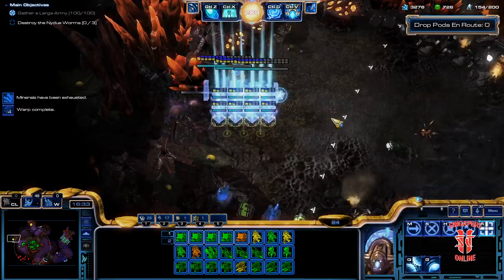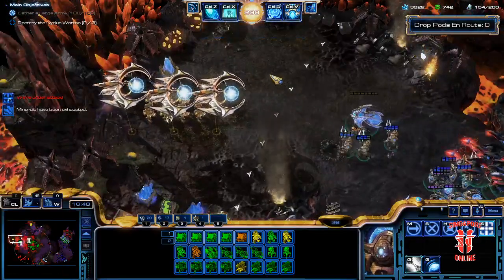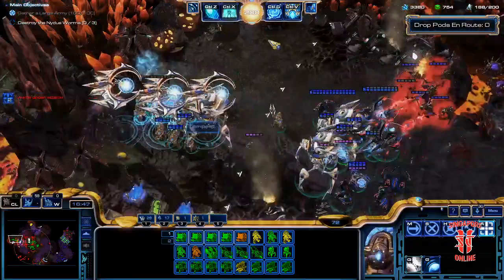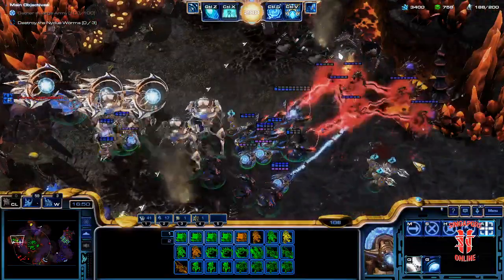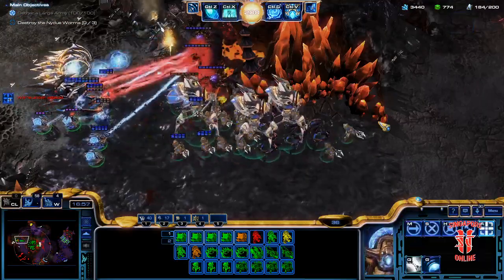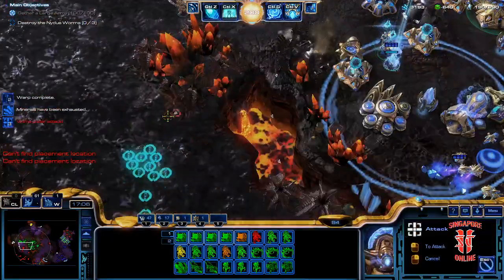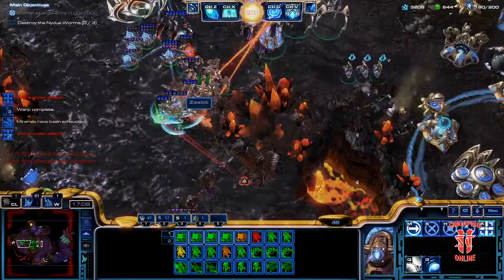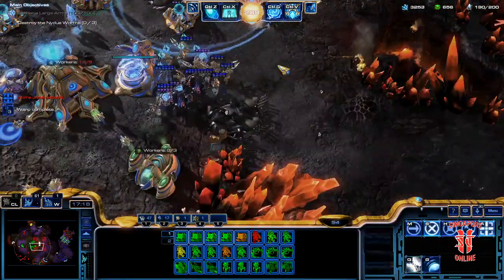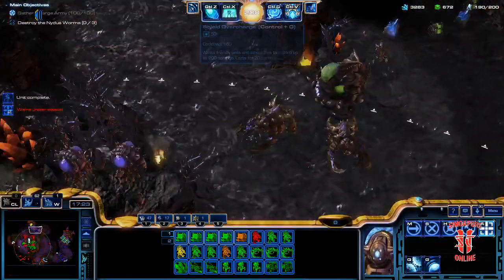Change of plans — push north. Nope, let's pick up these guys. The Warp Prism is more for reinforcements. I need these Tempests, cause the enemy actually has air defenses. I'll add some more Adepts to this attack group. Gonna fend off this wave fairly easily. Where's the attack group? Put them down here — let the main army attack here, and then I think we can go north after that.